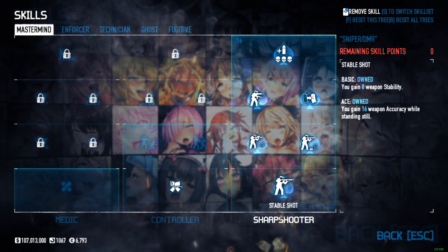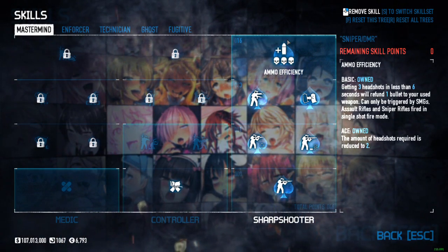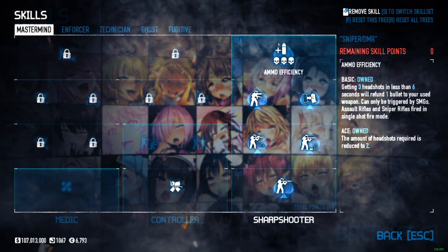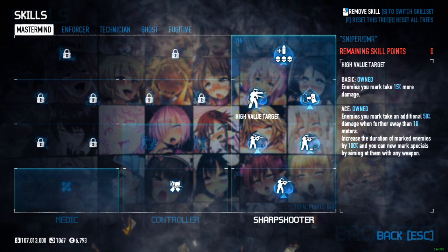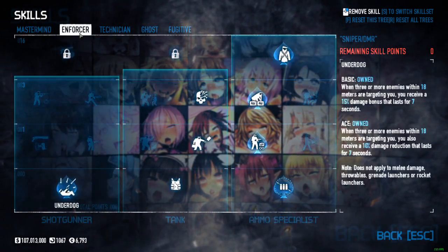It's a sharpshooter thing and all these perks are kind of beneficial because you're mainly going to be staying away from enemies at a distance, so you might as well be useful. Especially with high value target aced — that's going to be helpful for you and your teammates, mainly due to those specials. As a throwaway I have force friendship in the control section.